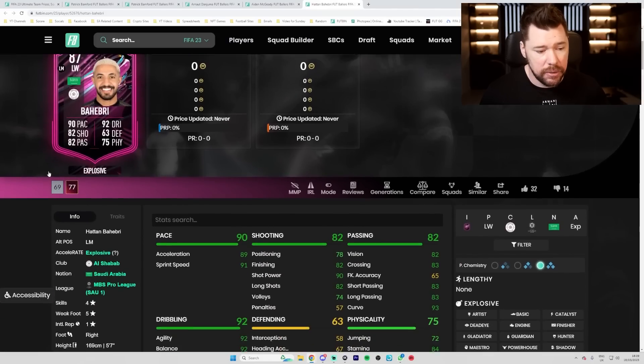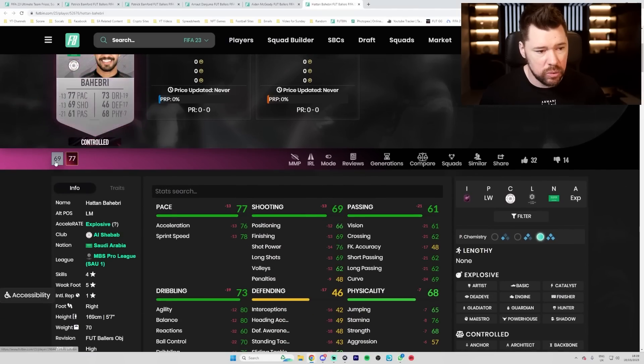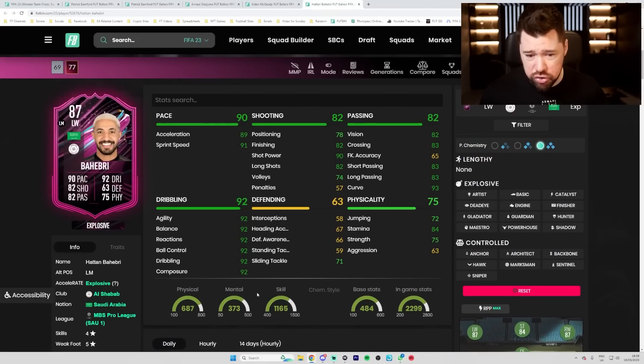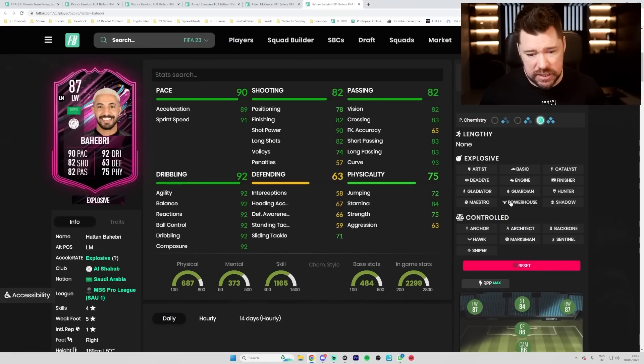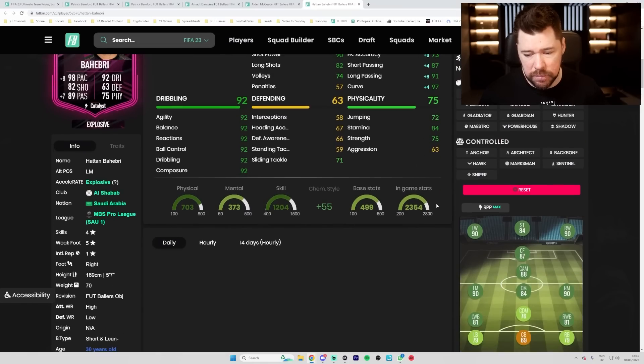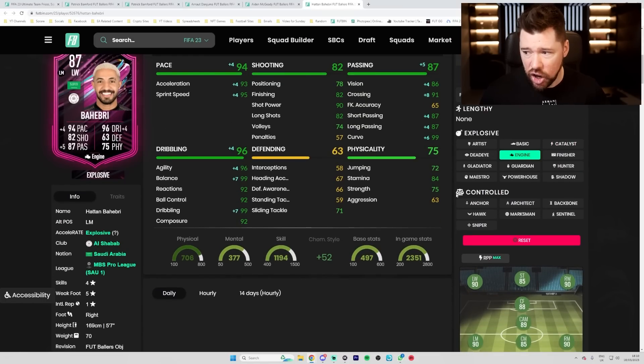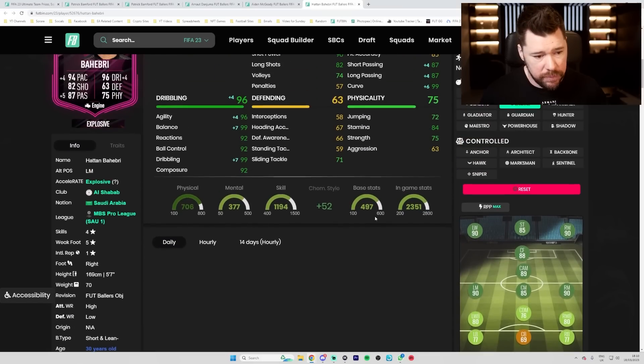Behebri did have the World Cup card and also has a silver card in game, coming in with four star five star. Cracking dribbling - maybe a Catalyst on him: great pace, great dribbling, very good passing, makes him a 90 rated left mid. Or an Engine: great dribbling, great pace and good passing overall.